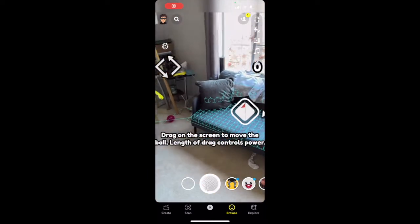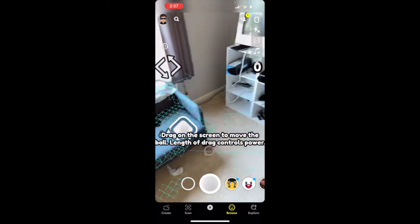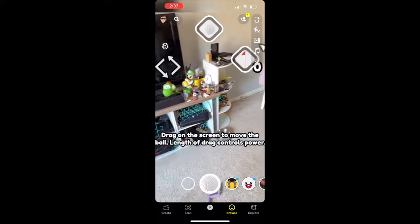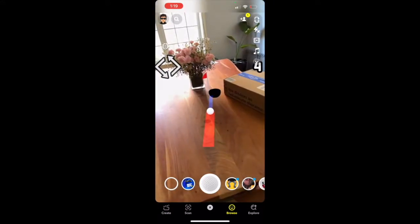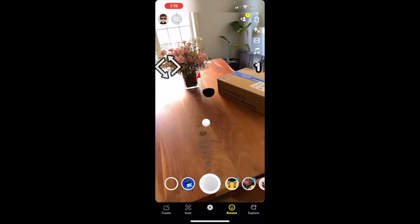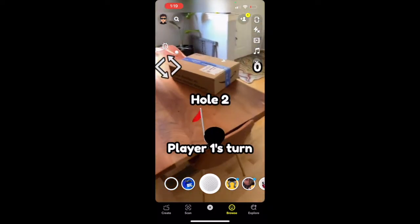The game uses our own proprietary system to take the world mesh and turn it into voxelized data. It also finds and tracks plane data, turning that into voxels and collision surfaces as well. In addition to utilizing world mesh data, our game uses Snap's physics system to power all the interactions the golf ball has with the world.